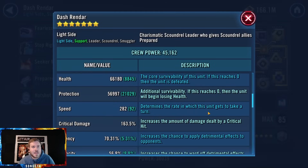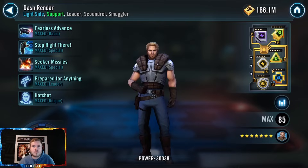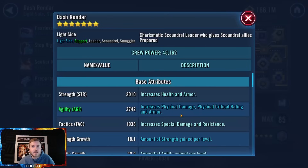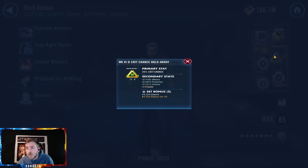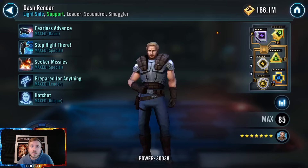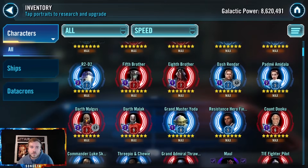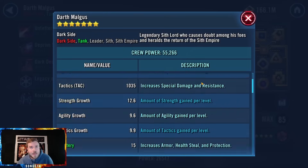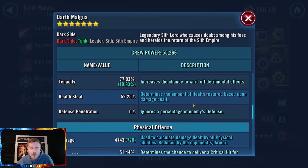Dash Rendar — omicron on Dash, interesting modding. Not super fast, not a ton of damage — give him offense sets. I think he has plenty of crit chance already. Plus 56 for 143 crit chance — you don't need this crit chance on him, you don't need the primary, you don't need the sets. Go for offense set with health secondary and as much offense as you can, then a crit damage triangle.